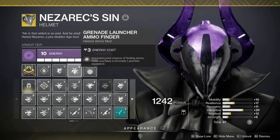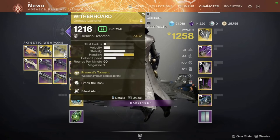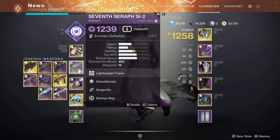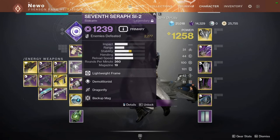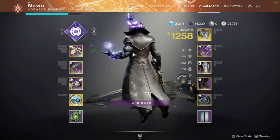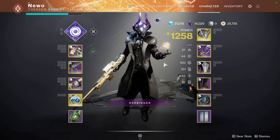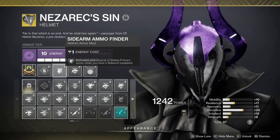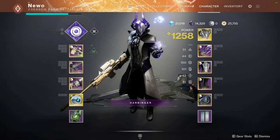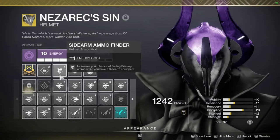For armor perks I'm running Grenade Launcher Ammo Finder because I'm using Wither Horde. One interesting thing about Wither Horde: if I fire a shot and switch back to my Seraph weapon, kills made by the Wither Horde shot count as Seraph weapon kills and have a chance to spawn a Warmind Cell. That's super important, so I'll be using Wither Horde a lot. I'm also running Sidearm Ammo Finder since this is a lightweight sidearm with low reserves.